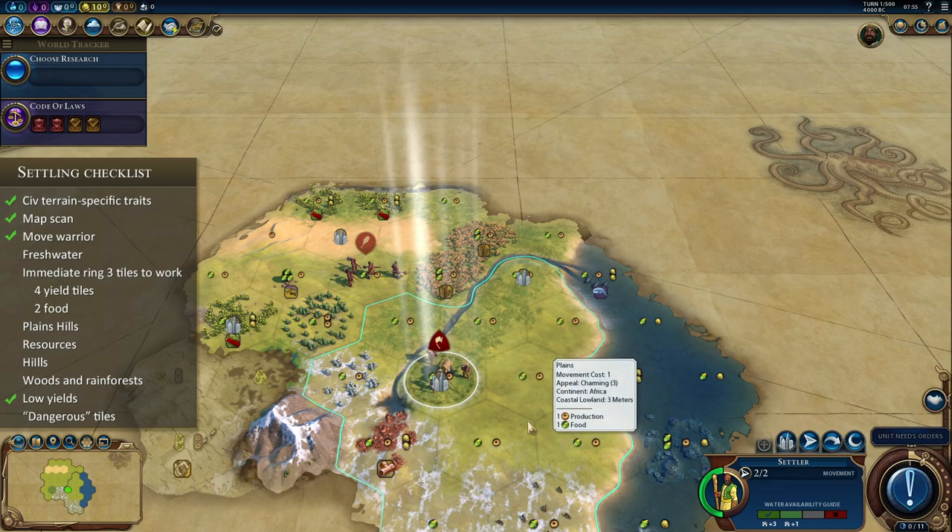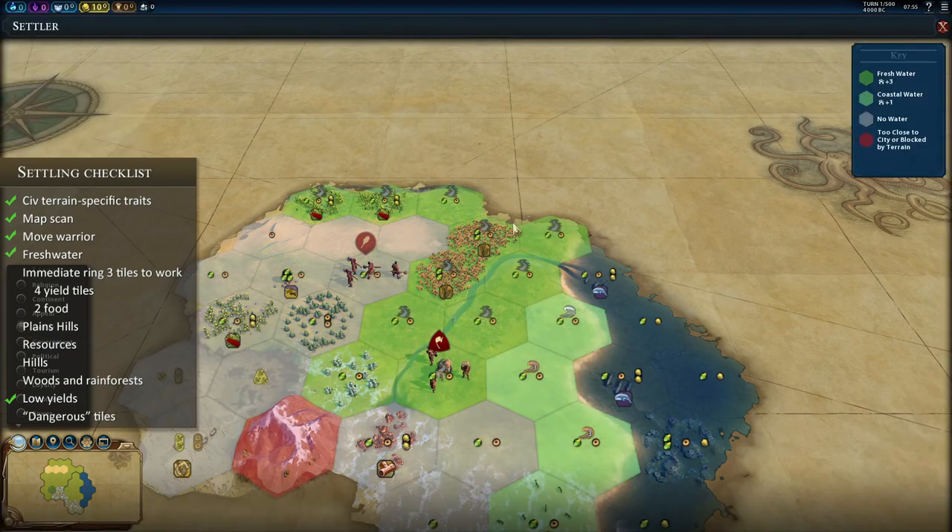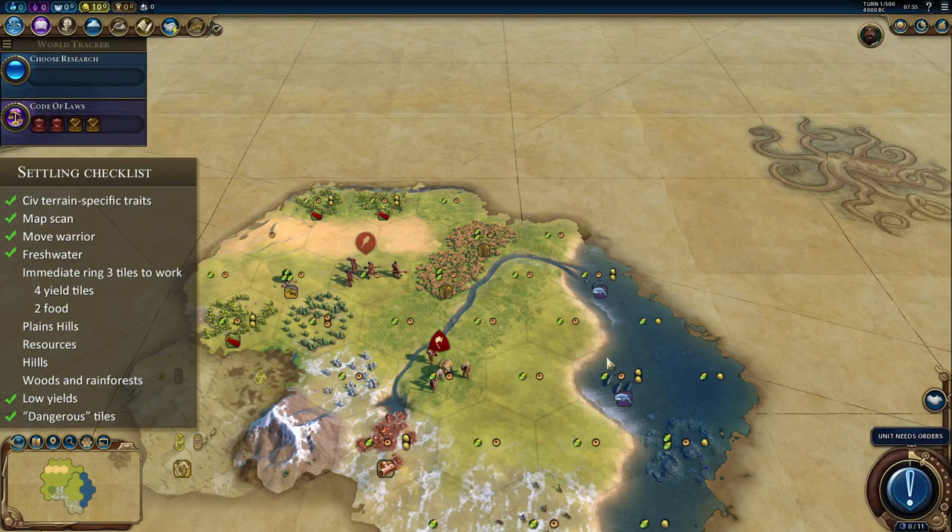We can still analyze this location. We are on freshwater because we are on the river, and there is another river nearby. You can see that these tiles are floodplains, so they are susceptible to flooding — you are going to have to build a dam. We do have only one luxury resource visible. Looking at the immediate vicinity, do we have any 4-yield tiles? I see copper right away — however, it is just 1 food, 1 production, and 2 gold.